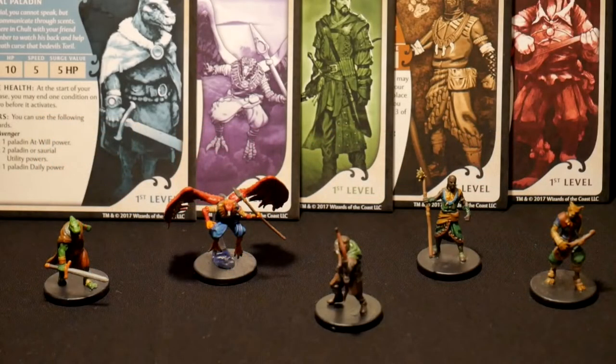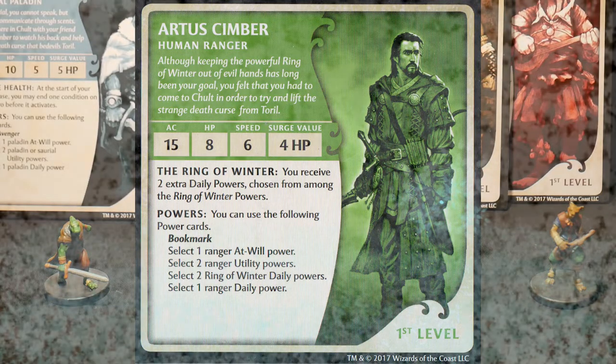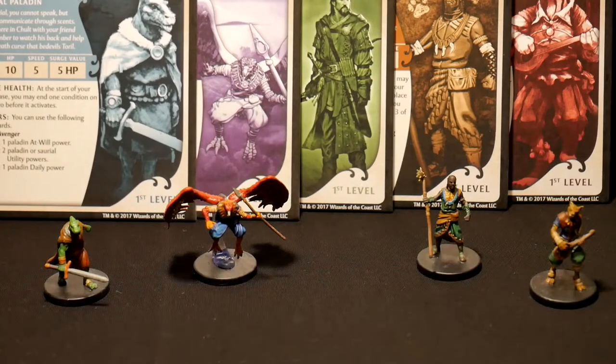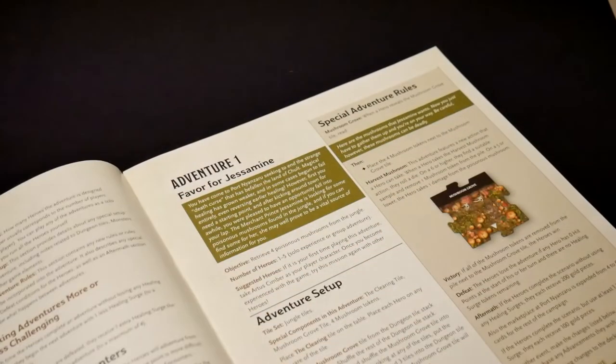Now we face a final problem here. We've got two players, we want to play with four characters to make things a bit more interesting, but we've got five characters here making things uneven. So after thinking about it for a while, we've decided to chuck out Artus Cimber. However, he comes with the Ring of Winter providing him with extra powers, and he's so powerful that he basically turns the game to easy mode if you use him. So off he goes. This leaves us with four characters, which we'll neatly split down the middle. And now, let's finally introduce the first adventure.